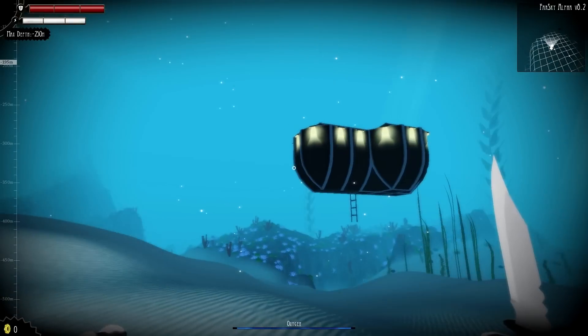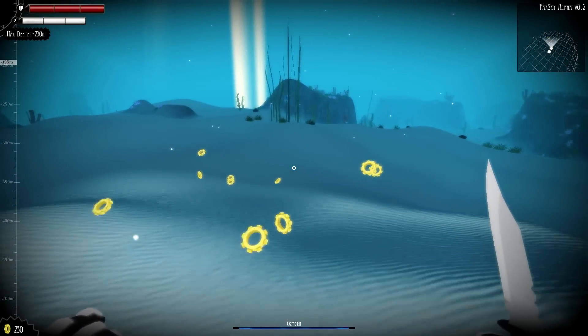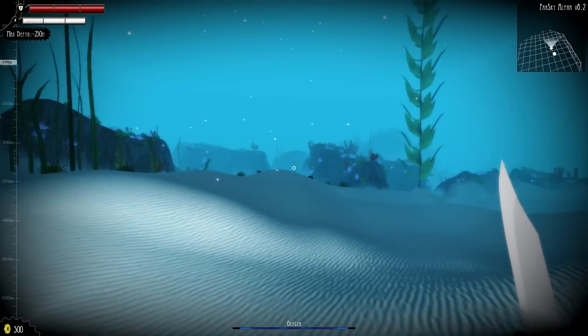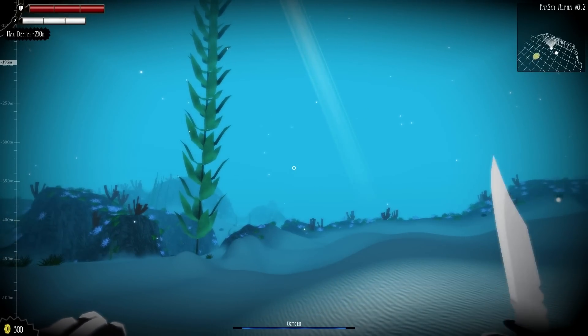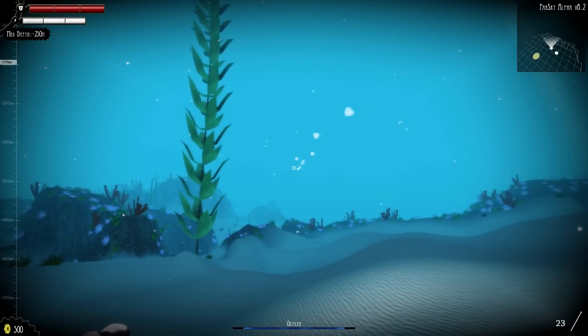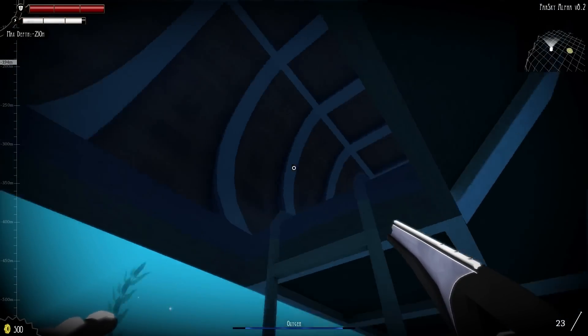When you start off you're at the bottom of the ocean not knowing what the hell you're doing there. You have a little quick look around and there's a goddamn submarine. Very basic controls: WASD to walk around, space to jump and float, mouse to look around, and left click to attack. Yes, you can attack — you have two weapons: a knife and a harpoon.